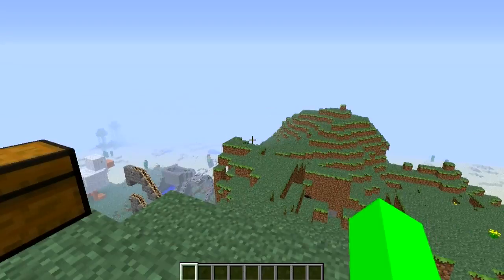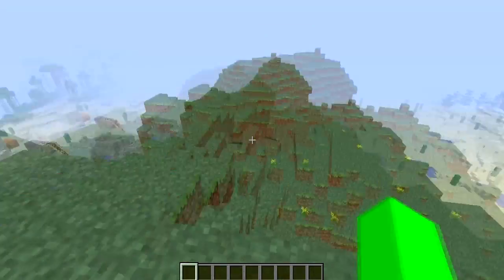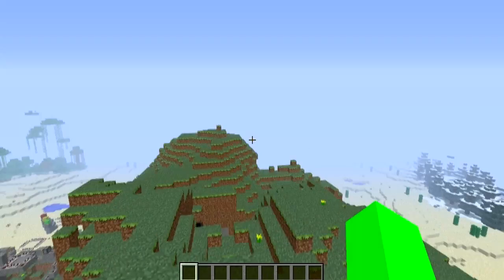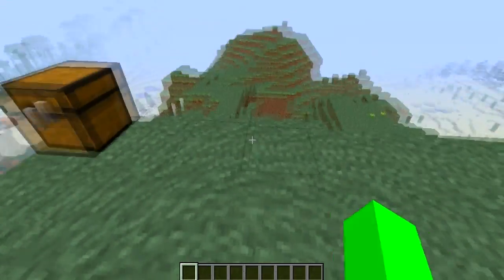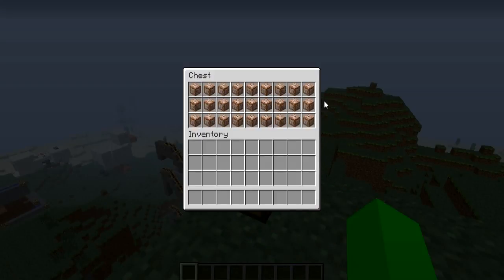Hey guys, Mighty Green Giant here, and today I'm going to be teaching you all something about command blocks. They're a little difficult — there's a little bit of a programming aspect to them — but I'm going to try to go from as basic as possible and then work you up to some of the more difficult stuff, as well as some of the newer stuff like the scoreboard system. There's a lot you can do with the scoreboard system.